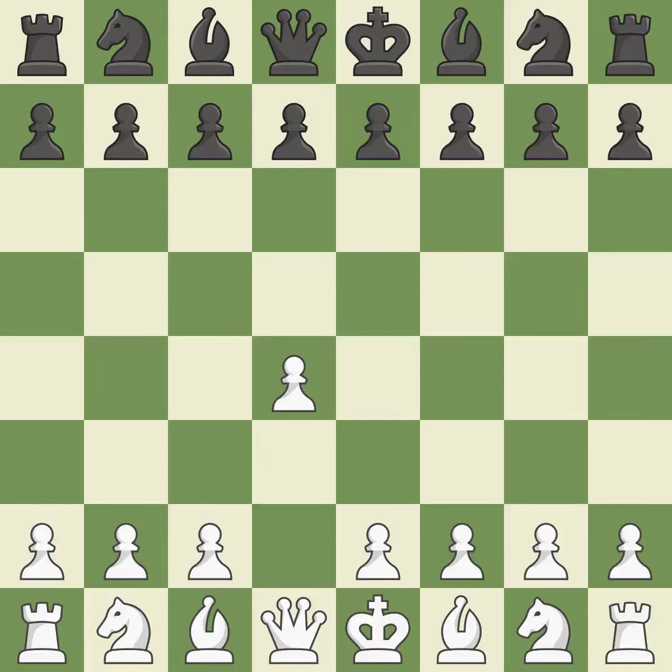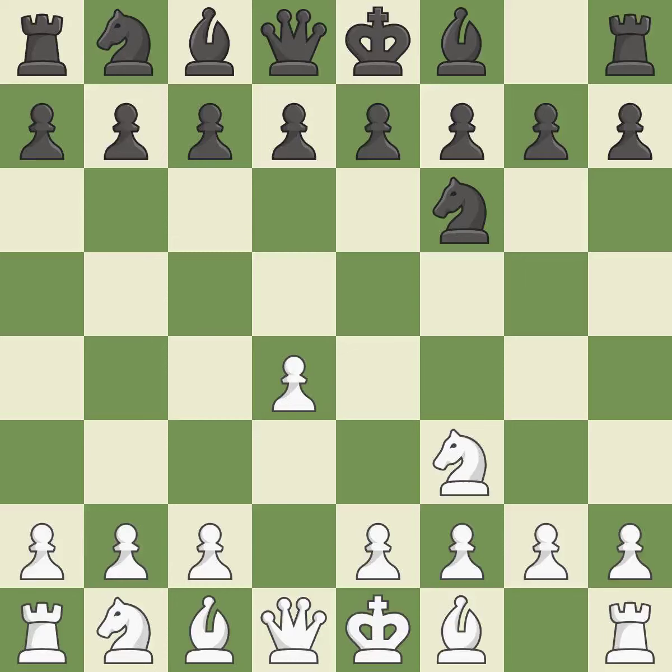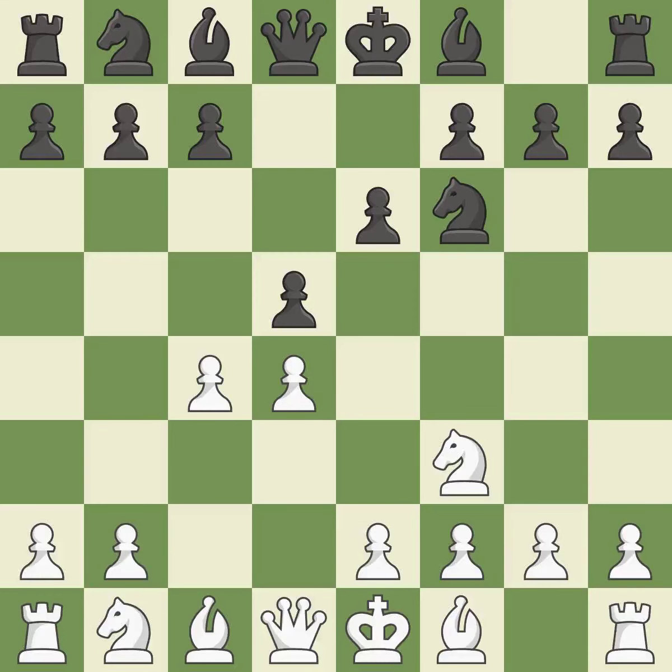Opening with the Queen's Pawn. The Indian game begins by controlling the important E4 square with the knight rather than a pawn. NF3 strengthens the D4 piece and moves the knight closer to the center while exerting more control over the E5 square. The center's D5 square expands and obtains control of the E4 and C4 squares. The D5 pawn is protected by E6 while the dark-squared bishop can advance. By growing a bishop from its initial square, this activates it.